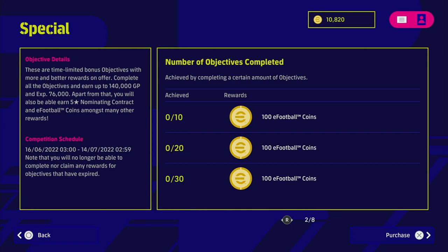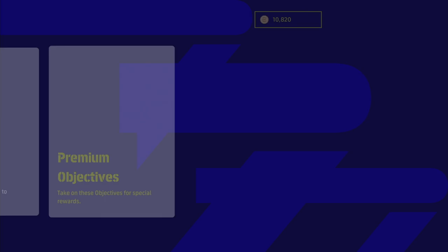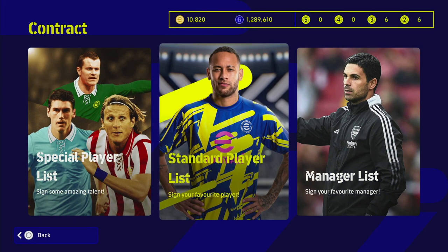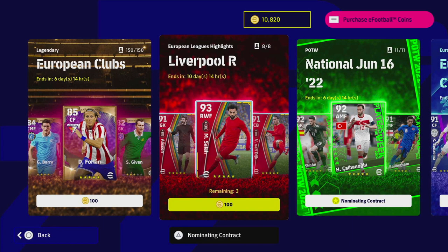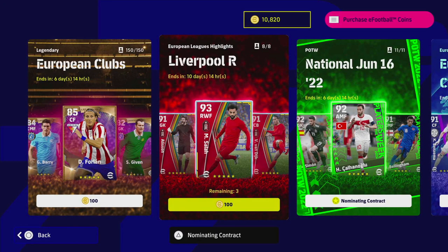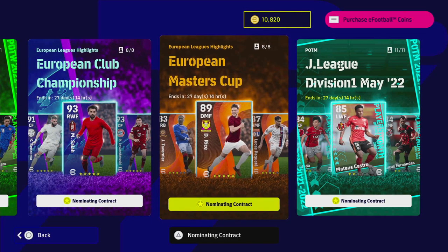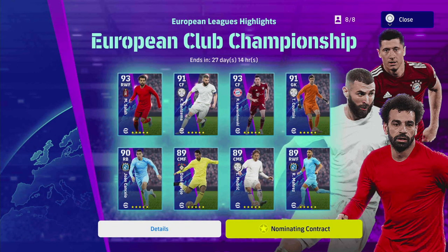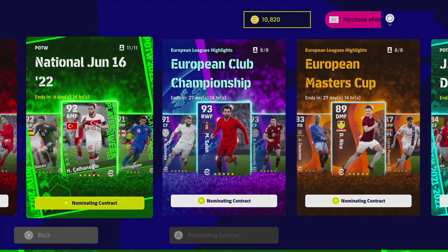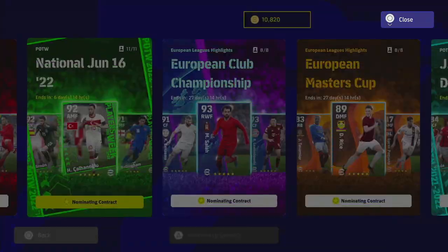A lot of people will ask about the five-star nominating contract. When you buy that premium objective and get the five-star nominating contract, you can actually buy one of the special players released this week — the Champions League players, Europa League players, and national players. These nominating contract players are separate from the Liverpool players you have to buy with coins. You can select any of those players by putting up your nominating contract and reclaiming whichever player you want.